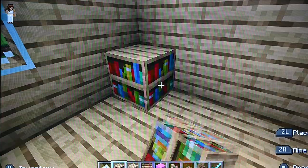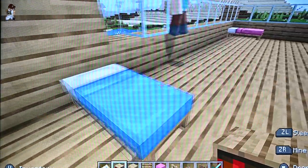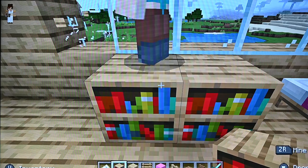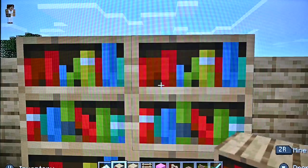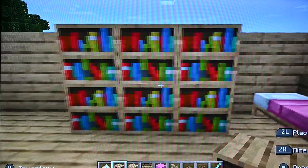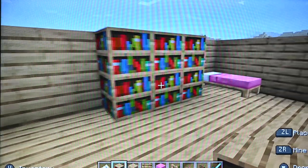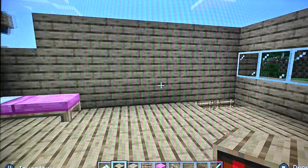Right here will be your bookshelf because it's closer to your bed. And I will put my bookshelf right here. I'm gonna add more because I'm a bookworm — I love reading. So we'll make it this much. I love reading, it's like my favorite in the world. Well, I'm not good at reading so I don't read bookshelves.